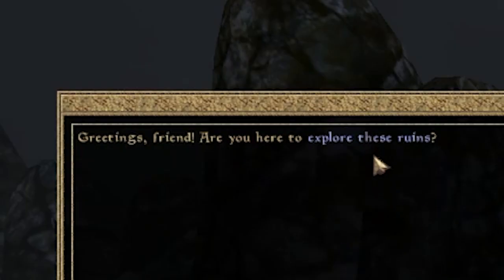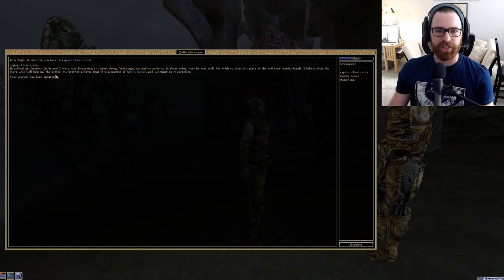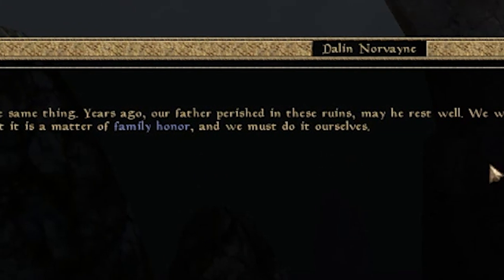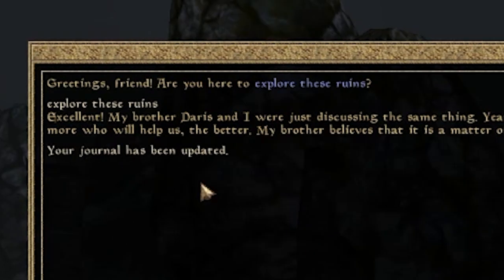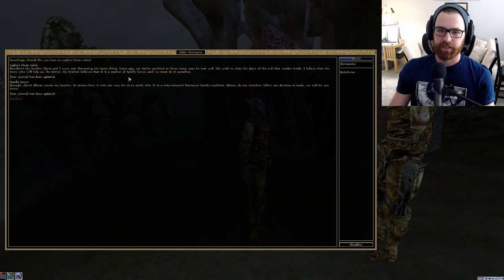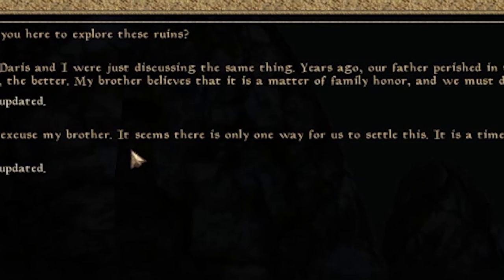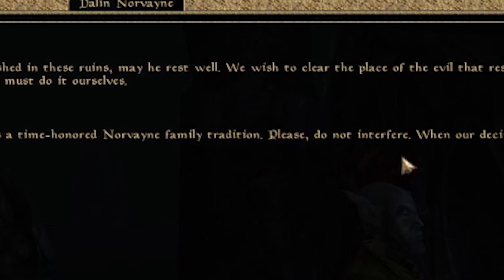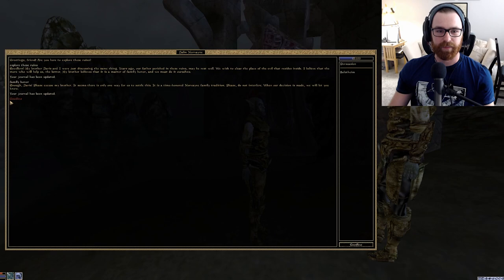Greetings friend. Are you here to explore these ruins? I am here for the helmet. Excellent — my brother Daris and I were just discussing the same thing. Years ago our father perished in these ruins. We wish to clear the place of the evil that resides inside. I believe that the more who will help us the better. My brother believes that this is a matter of family honor and we must do it ourselves. It seems there is only one way for us to settle this — it is a time-honored Norvain family tradition. Please do not interfere and when our decision is made we will let you know. Your journal has been updated.